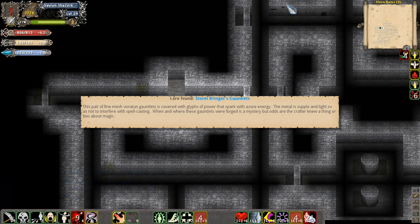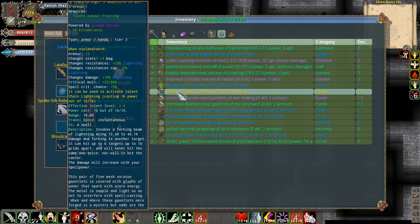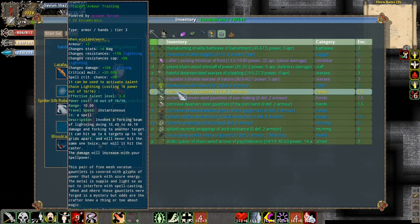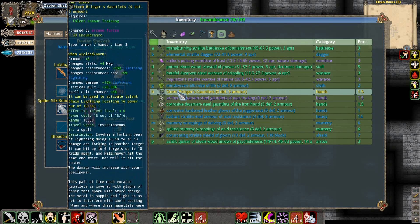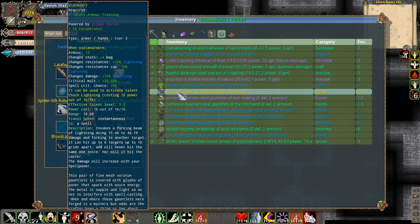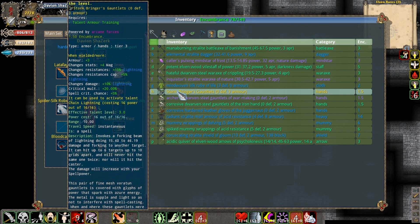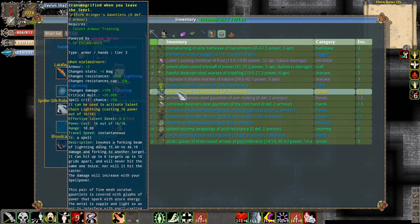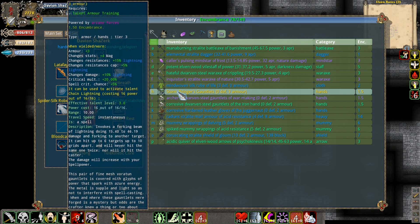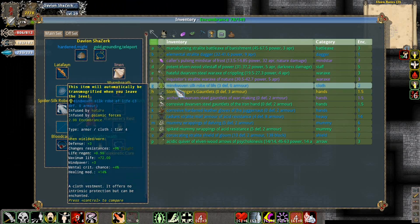Storming Gauntlets. This pair of fine-meshed gauntlets is covered with Glist of Power and Spark of Ezra Energy. They are tier 3 items that give me resistance to lightning, they actually up the cap. They give me a critical multiplier of 20%, change my magic stat, give a spell critical chance, and they give me activate chain lightning. That's an okay thing, but they're not really meant for me. They give more for an Arcane Blade, I think, than anything else.